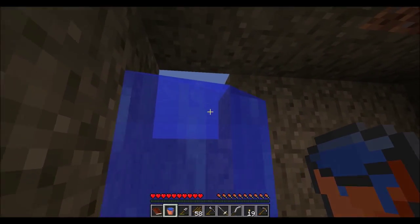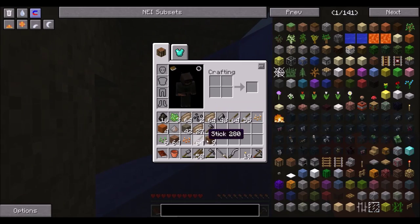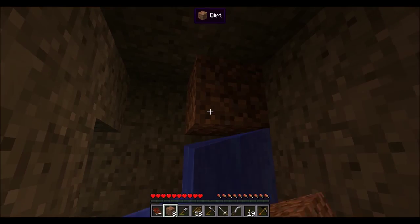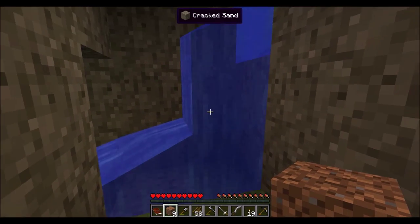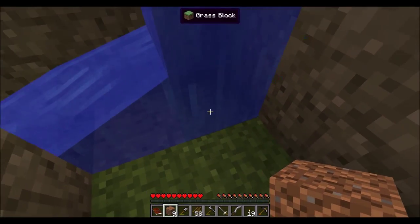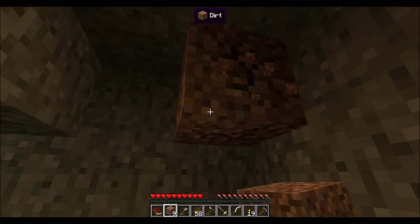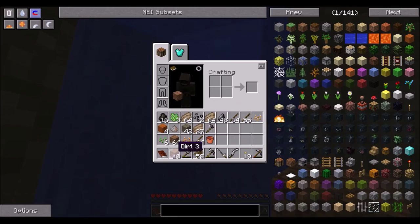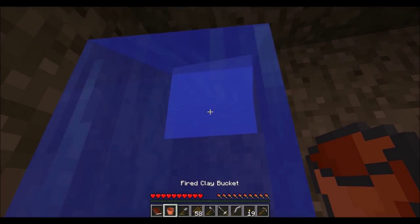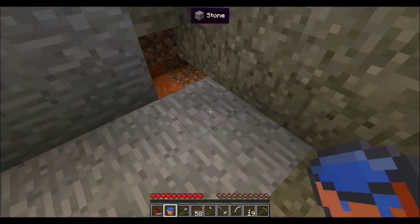I thought that was a little space there but it's not. So we need to plug that up fast. I ruined it. Okay, we can do this another way. Take that down there, put that there, take it back out. There we go, and we still need the water — come here. There we go. Now we don't have to worry about flooding anymore.